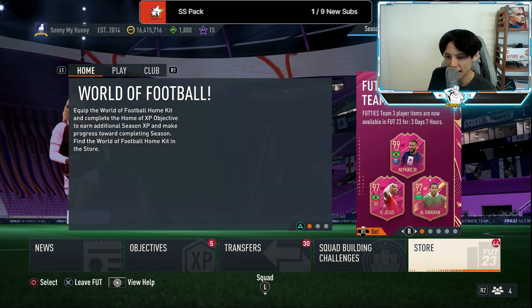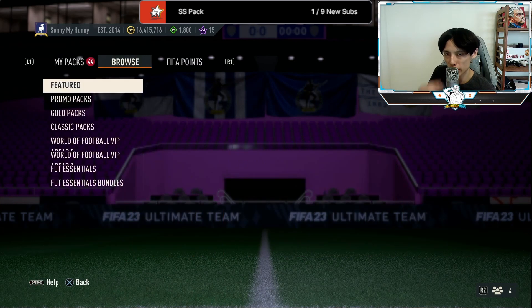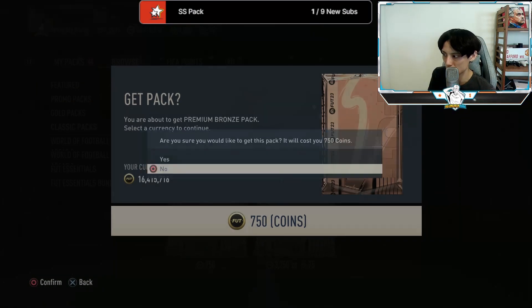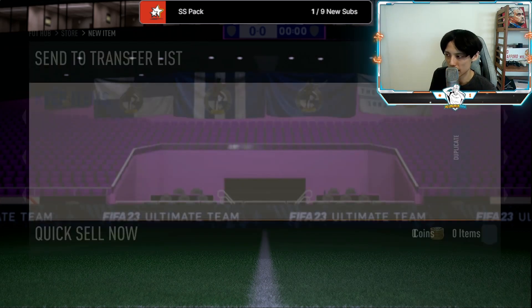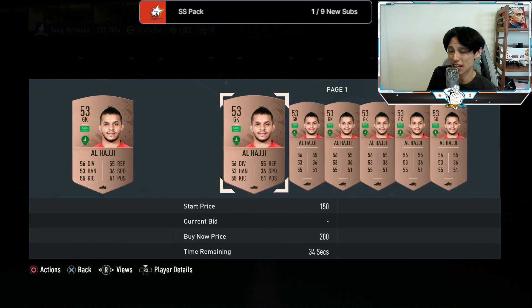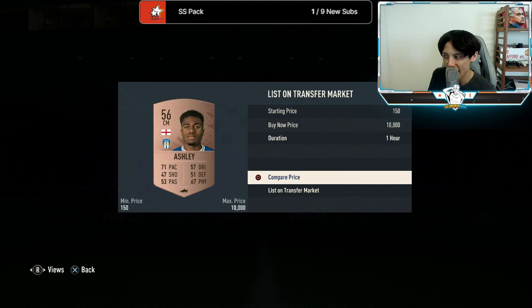Let's talk about how to actually halve the prices of all your big boy SBCs. Method one is for people who have time to grind. What you want to be doing is the Bronze Pack Method — go to the store, purchase your bronze packs, skip the animations, and open up about 10 at a time. Sell the players that have value. To check if a player has value, search them on the market — if there are at least three to four minutes on the timer on the first page, that player has value.